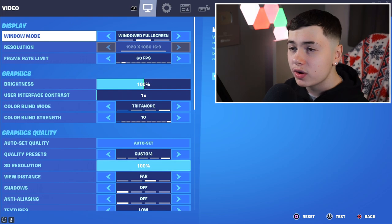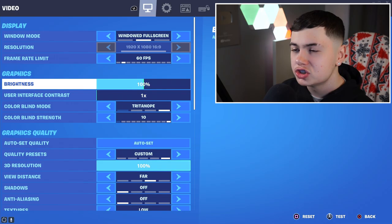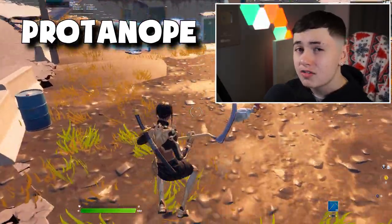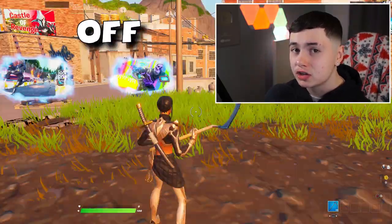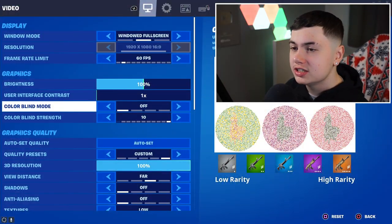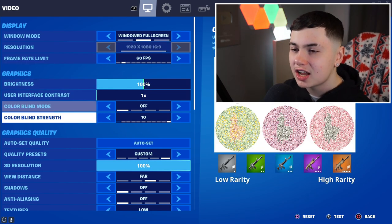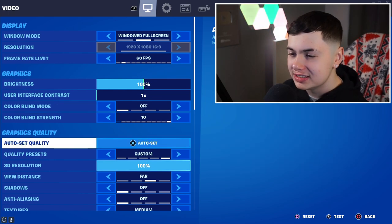Starting off with windowed fullscreen — this is best for the following settings I'm about to show you. Brightness at 100 and keep colorblind mode as off. I find that Tritanope is a little bit too warm and the other colors are a little bit too dull, so if you want the best quality I'd make sure to have it as off. As more time goes on and more professional players start adjusting their settings they might advise otherwise, but for now at the start of the season, playing off colorblind mode is your best bet.